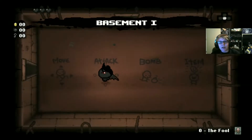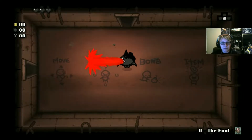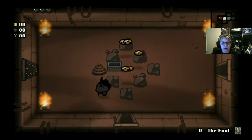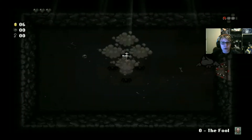So today we are going to play Azazel. Hopefully this goes better. Last time I said Azazel is my favorite, and there are many reasons for this. She starts with three black hearts, the Fool card which teleports you back to the first room of the floor, and she has a very short-ranged brimstone to start off with. And I love it! She also has Flight.